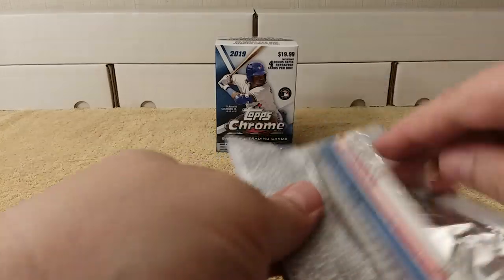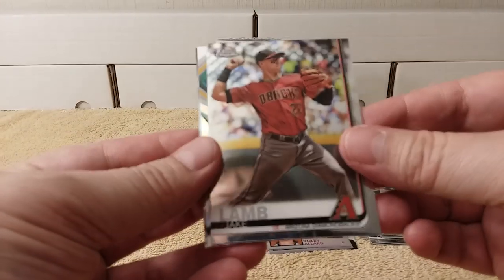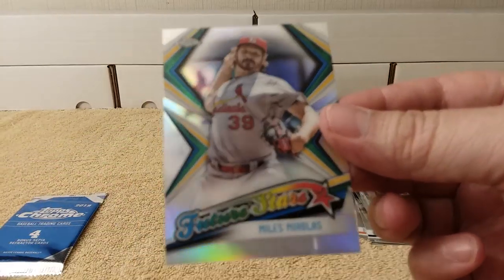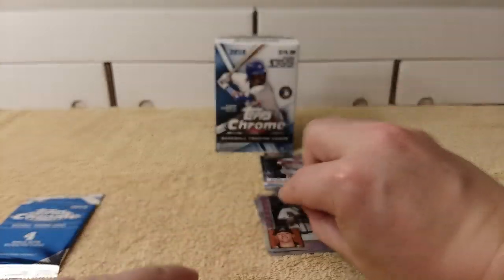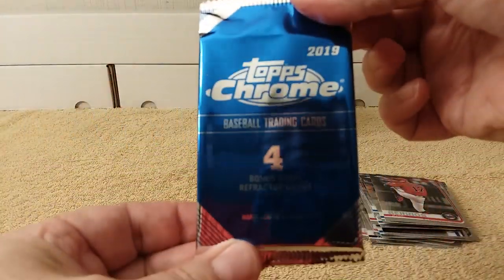Here we go, last regular pack. Jake Lamb, Nick Markakis. A Future Stars card — nice, always love the inserts in the Chrome, they look so much nicer. Everything is nicer in Chrome. And then Jose Barrios. Here's the Sepia pack — Sepia pack time!